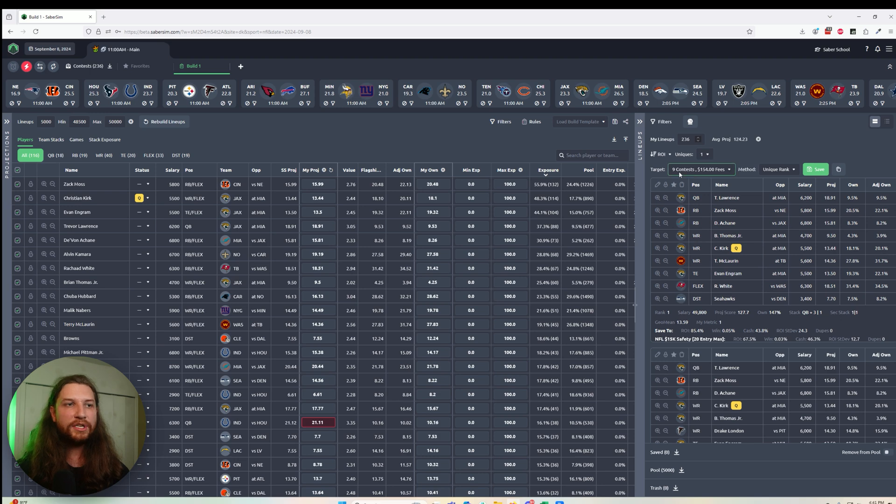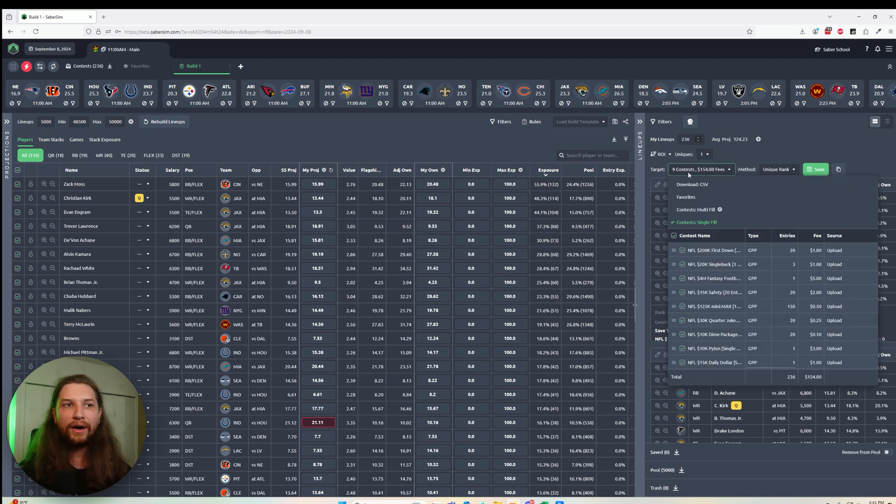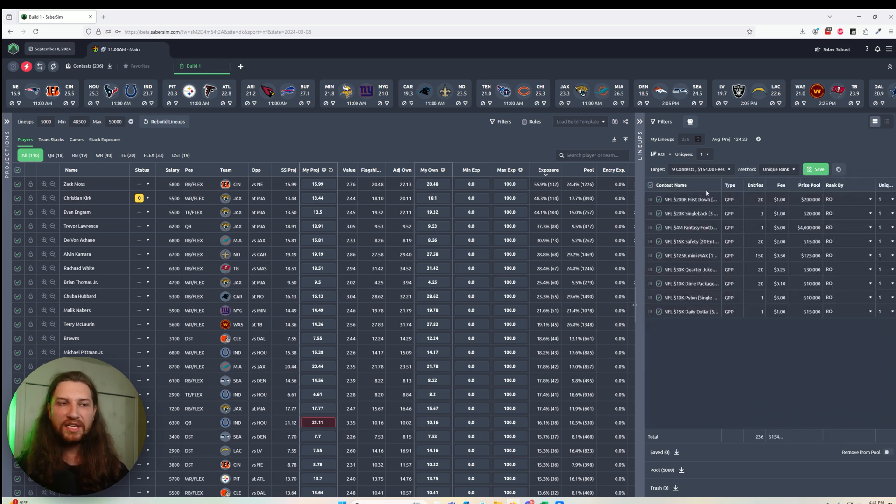The next thing we want to do is in this target section, which is the field that controls where our lineups actually end up going. We want to change this to the new multi-fill option, which is a very powerful feature. When we do that, this is going to change from the lineups view to a contest-based view. From here, I recommend sorting by highest to lowest fee and then clicking save.